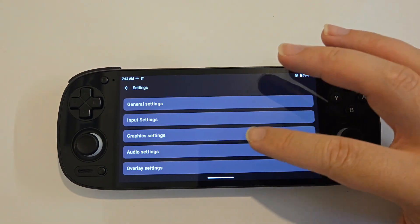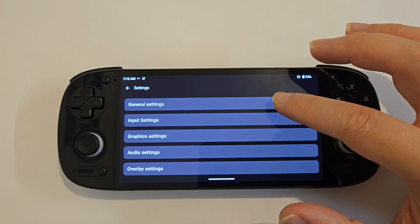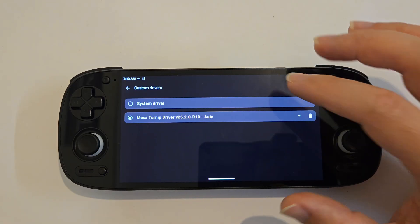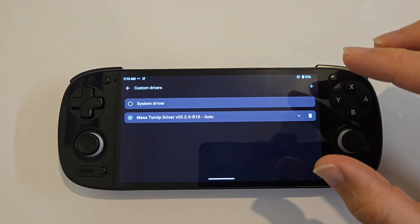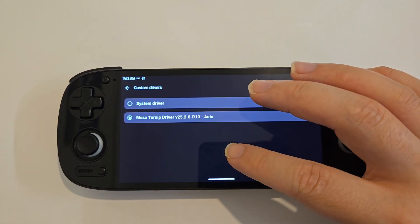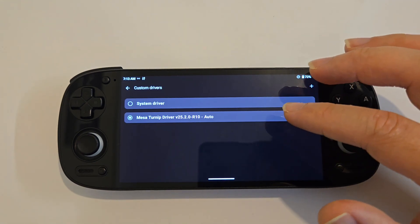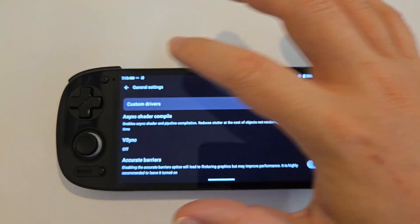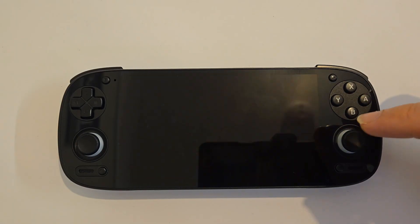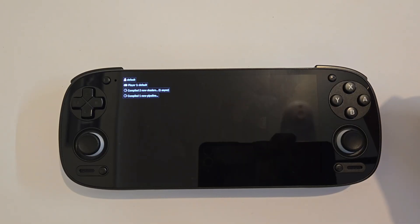For Black Ops 2, the first time you play this it may crash a few times. That's using the system driver, and I find that once it crashes it's not going to load again on the system driver. So I switched to the latest Turnip driver, version 25.2.0 revision 10, and that will load everything back in again. It may take a few attempts or may just hard crash, but it's looking a lot better than the previous version.